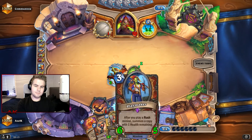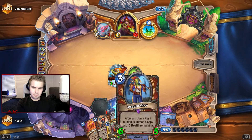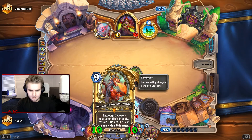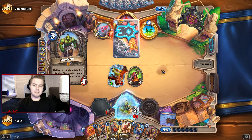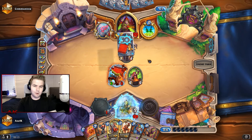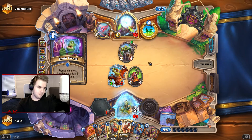We just hit the button, get some armor. Now we are in the mid game, so now we can start scaling. We have Alexstrasza. The cards in this deck are so cool — I really like the theme. The warrior theme, the Orc theme especially — super cool.